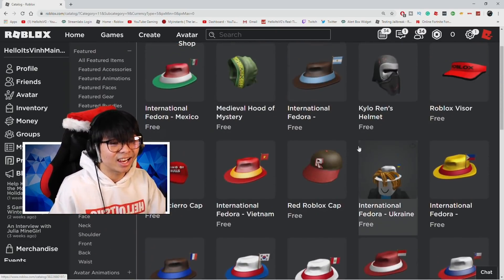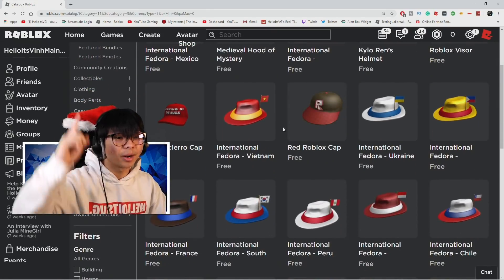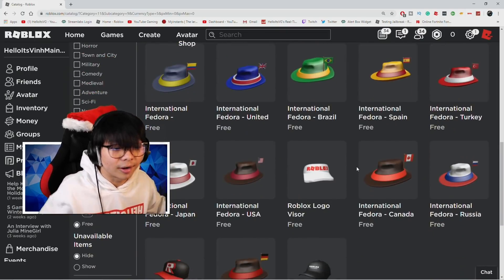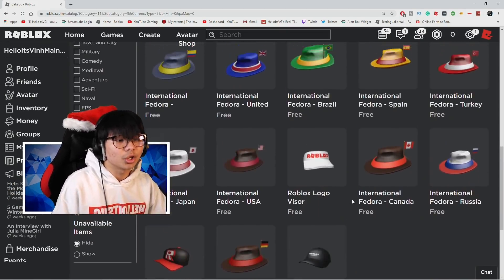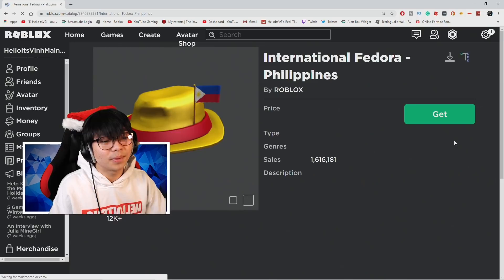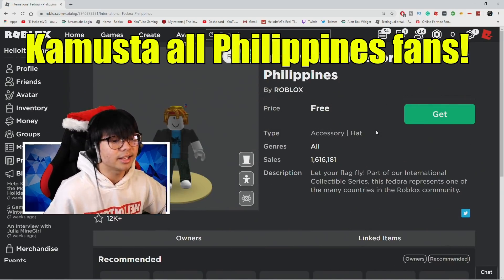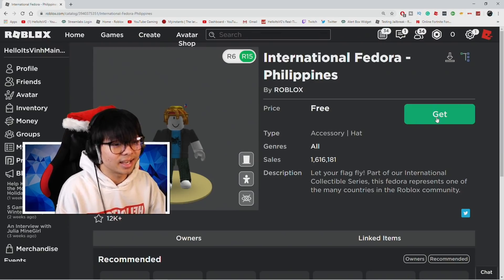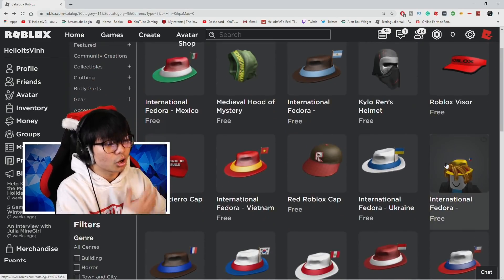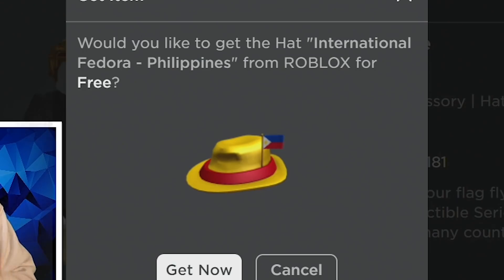First, what you guys want to do — I'm going to link this webpage so you guys can go all the way down and get all the free hats. I'm going to duplicate each and every single hat here. I'm going to start with the Philippines hat first. So what you want to do is click 'Get.' Pick whatever hat you guys want, click it, and then click 'Get.'